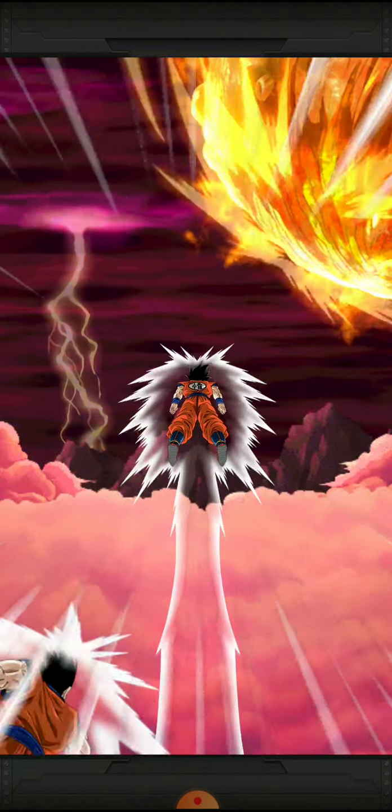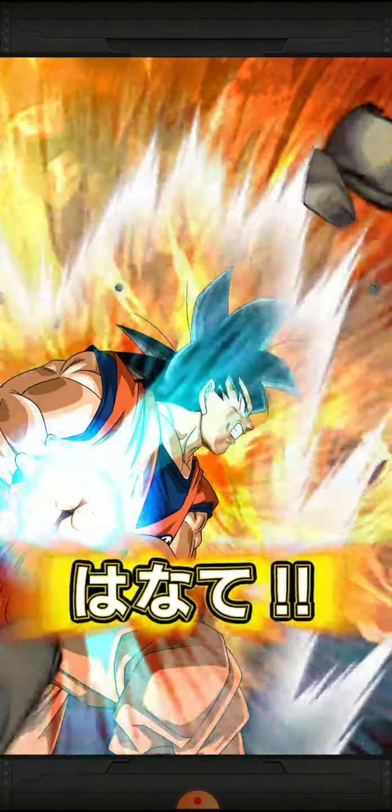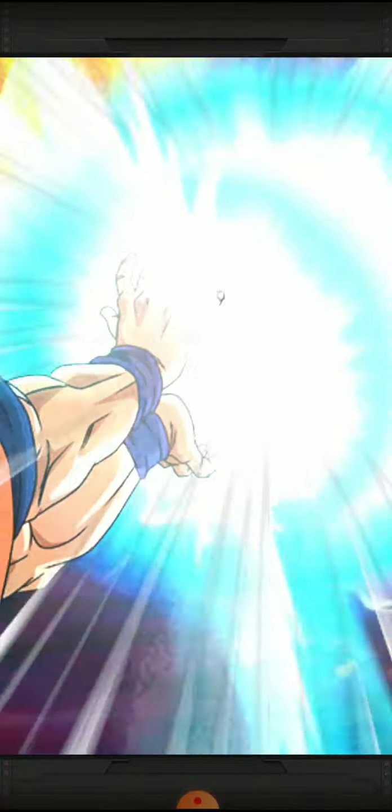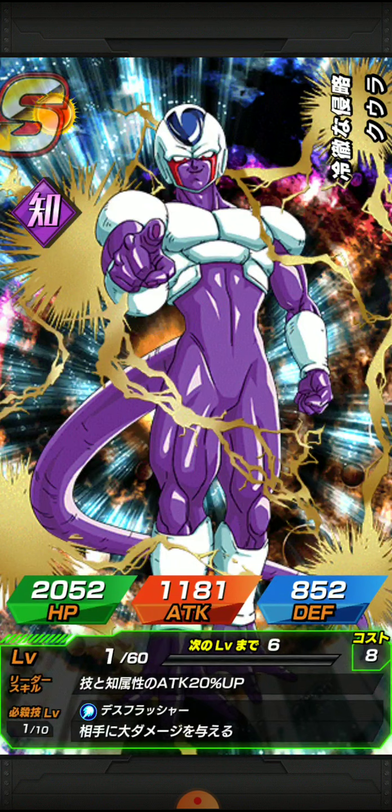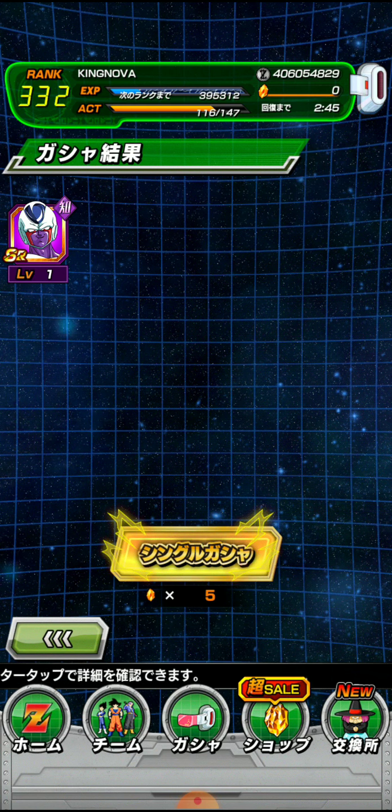There's a new summon with a new background. Golden text, no base form — so we're not going to get anything special here. But that's the new backdrop. We get a screen crack? No — we're getting an SR Cooler. Very cool.